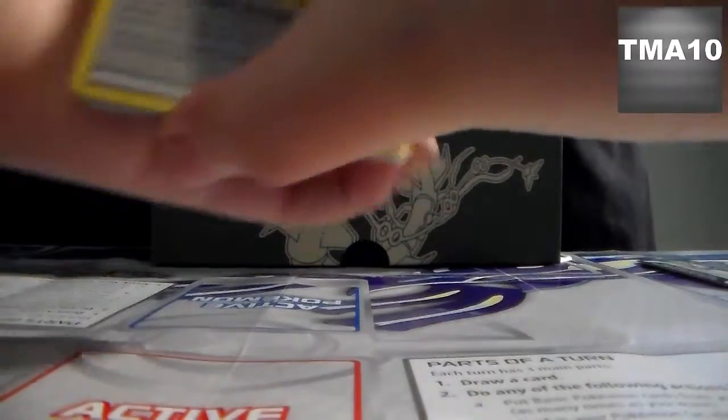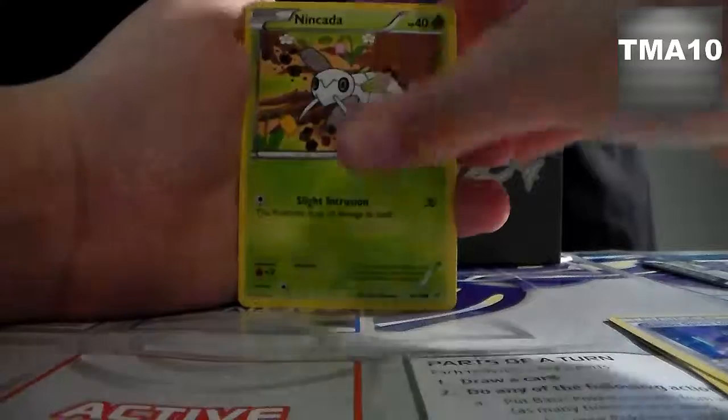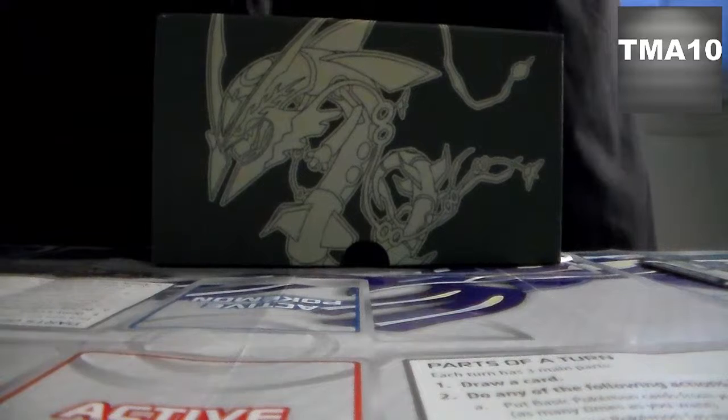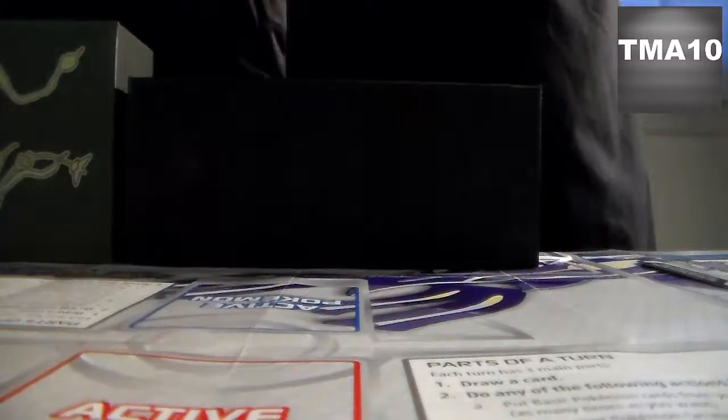Alright, so one, two, three. So we have a Double Dragon Energy, Dragonair, Lodio Spirit Link, Ninkato, Gligar, Voltorb, NK, Binacle, Reverse Ancient Trait, and a Carbink. I'm actually going to put all the cards I get from this box — except the Ultra Rares and Holos — into the box, just so I know I got them from this box in case I want them for future use.